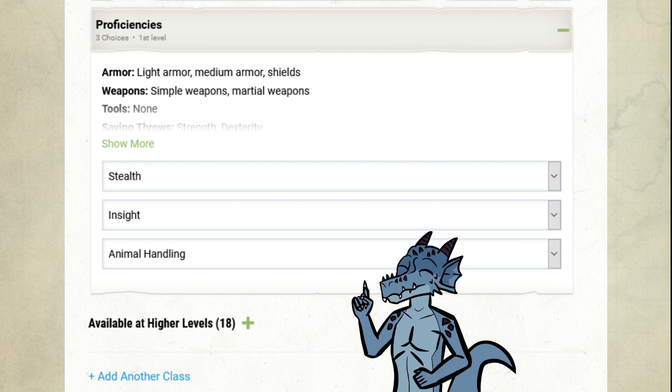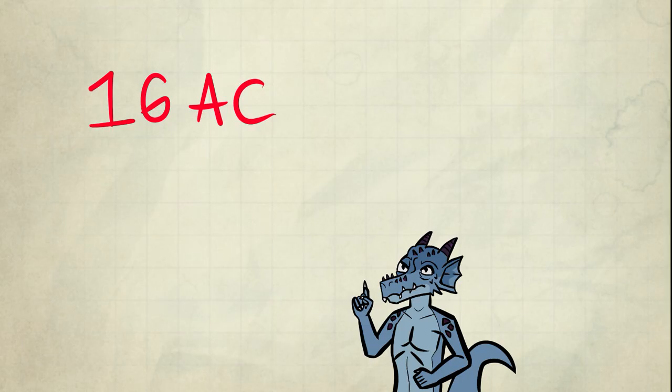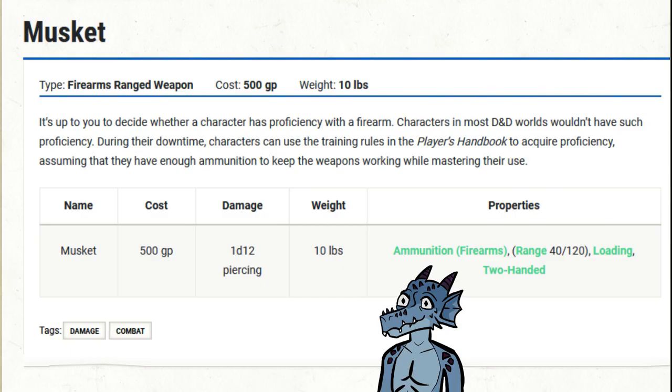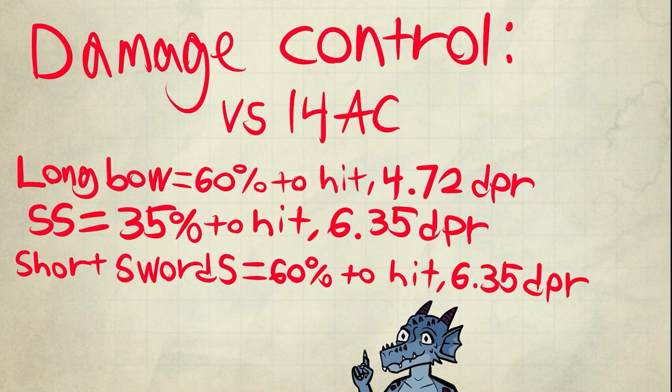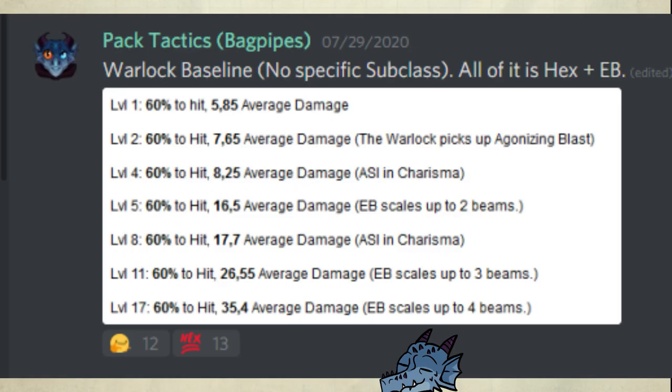Quick note on survival: I will get Goodberry to cover most of that if needed, so I'm not concerned. Equipment: Scale mail, two short swords, Explorer's Pack, Longbow, and quiver of 20 arrows. Your AC should be 16 — that's kind of low, so watch out. Get half plate, rapier, shield, and a hand crossbow as option number two. If muskets are a thing in your game, you may consider picking that up instead of hand crossbow, though it might be pricey. Here are the DPR against a creature with 14 AC, and now the DPR with Favored Foe. So far, so good — we're above the warlock baseline.